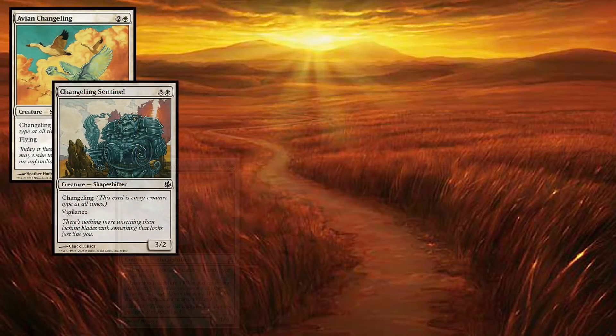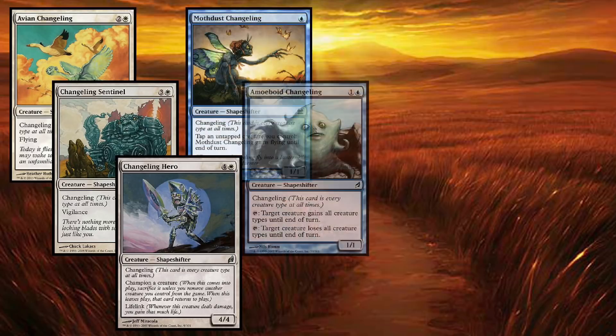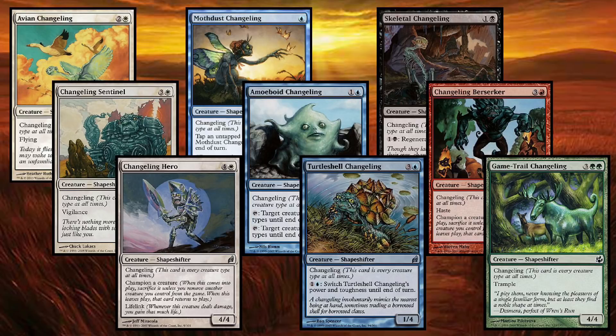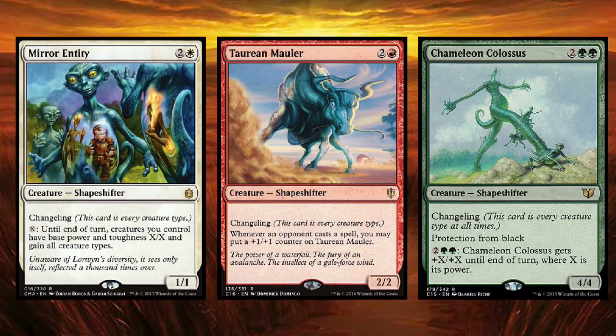If you have some empty holes in your tribal lineup, the changelings are here to fill those spots. The changelings are some of the weirdest-looking creatures you're ever going to see. They might not win any beauty contests, but the changelings sure will do a lot of work in some of the smaller, more obscure tribal decks out there that need a few more bodies on the front line. The best of the changeling bunch is definitely these three uglies right here. Mirror Entity can turn a small army into a pretty formidable one. Torian Mauler is absolutely stupid in a multiplayer commander game — just imagine all the +1/+1 counters you can get on this guy. And of course, we have Chameleon Colossus, every green player's fantasy: a big thing that smashes stuff.